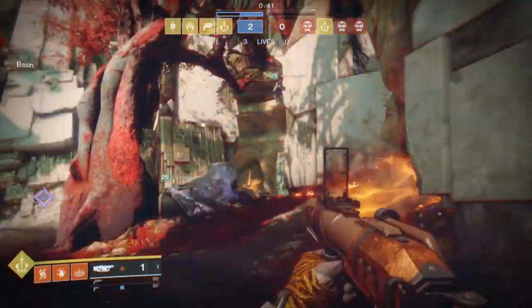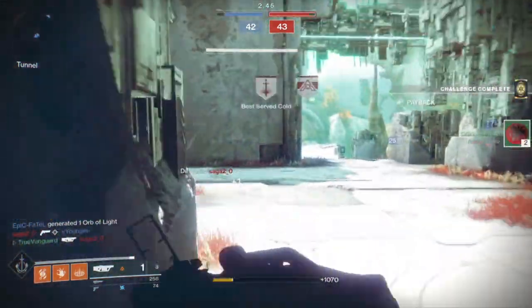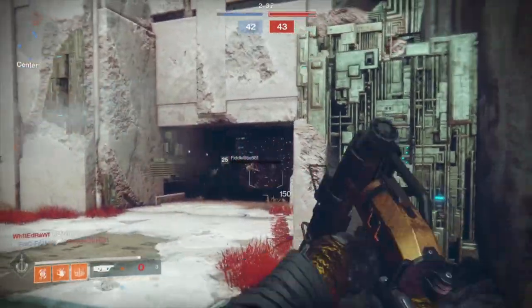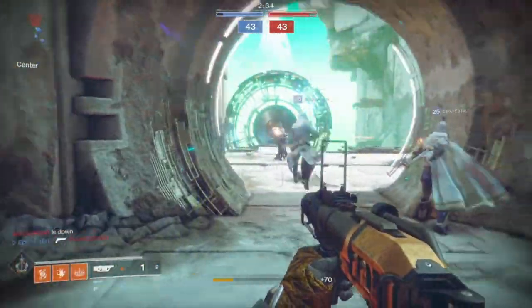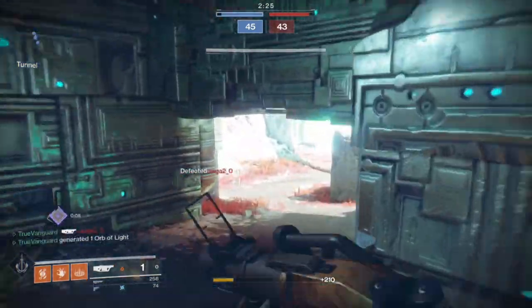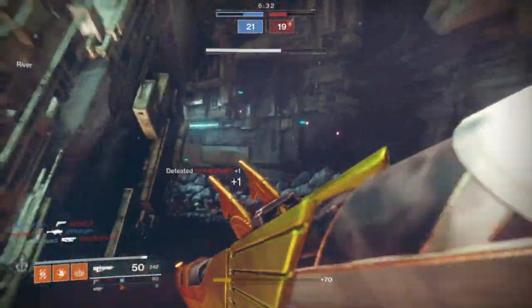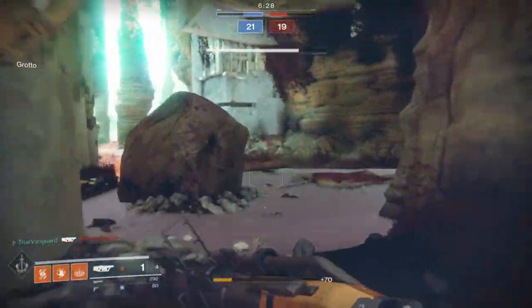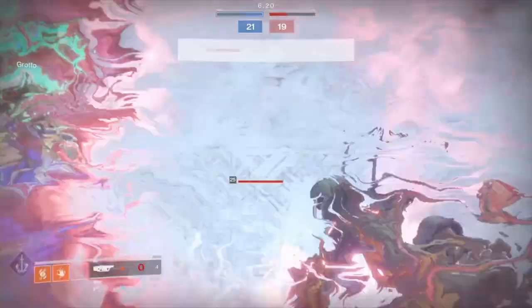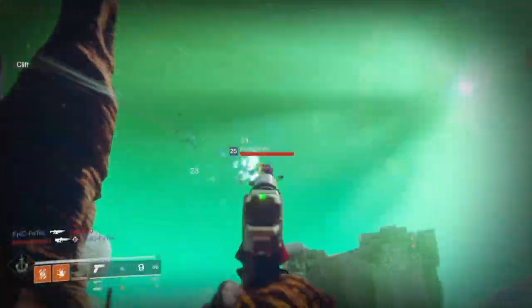If you actually hit somebody directly with the grenade launcher it'll do around 50 damage — so it direct impacts for 50 and then detonates for 150, making it a one-hit kill. Anyone pushing you, if you hit them directly it will just kill them in one shot, and it happens a lot — there are tons of one-hit kills in this gameplay. Also, if you're up close and personal before the remote detonation arms, you can just shoot it directly into their chest and it will auto-detonate on impact for 200-plus damage, one-shotting people right in your face.